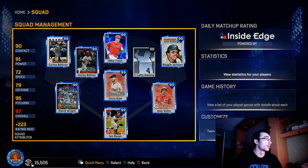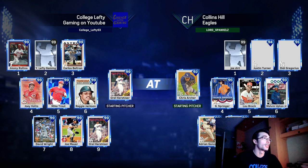Instead of playing another game of Ranked Seasons on MLB The Show 19, I decided to make the return of some cards I like to use in MLB The Show 17. We have David Wright, Jimmy Rollins, the 99 overall Carlos Beltran — probably the best card in the game — as well as the 99 Postseason Reggie Jackson, the Finest Chris Sale, and the 99 overall Orel Hershiser. The main reason I didn't want to continue playing 19 is because I'm still trying to get those internet connection issues fixed.